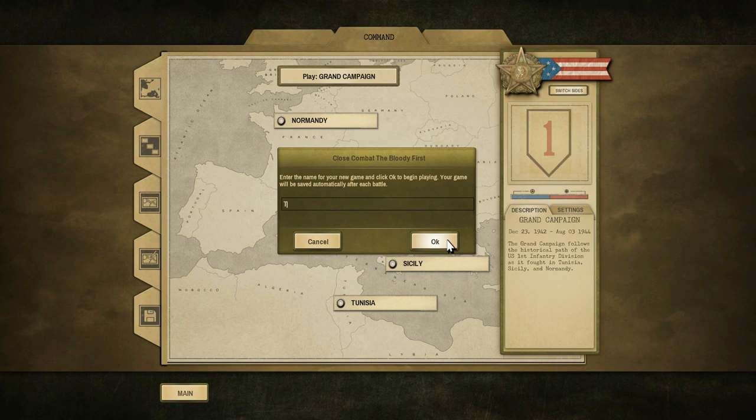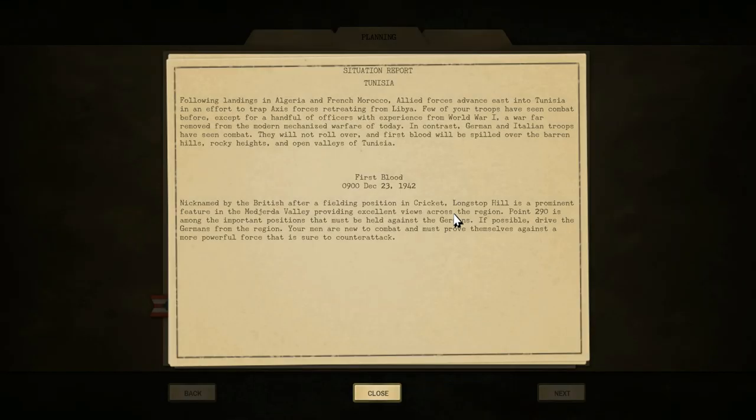All right, THG Grand Campaign. Here we go. Following landings in Algeria and French Morocco, Allied forces advanced east into Tunisia to trap Axis forces retreating from Libya. Few of your troops have seen combat before, except a handful of officers with World War One experience — a war far removed from modern mechanized warfare. German and Italian troops have seen combat; they will not roll over. The first blood will be spilled over the barren hills, rocky heights, and open valleys of Tunisia. We're fighting Long Stop Hill — a prominent feature in the Majera Valley — and Point 290 must be held against the Germans.